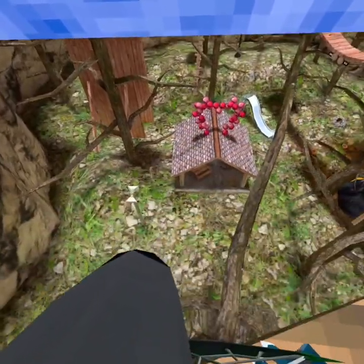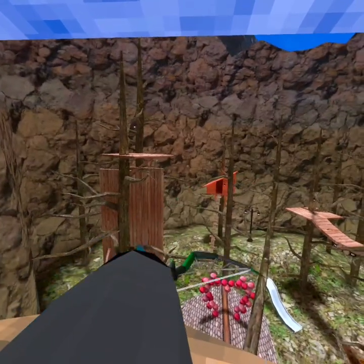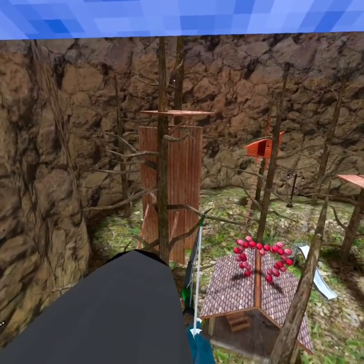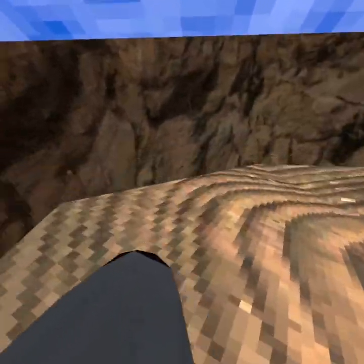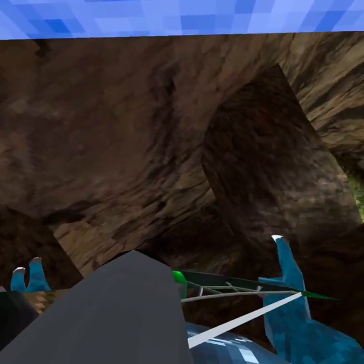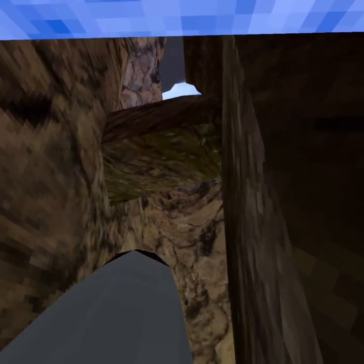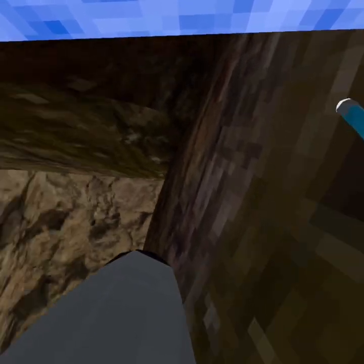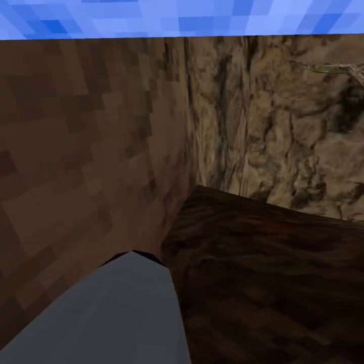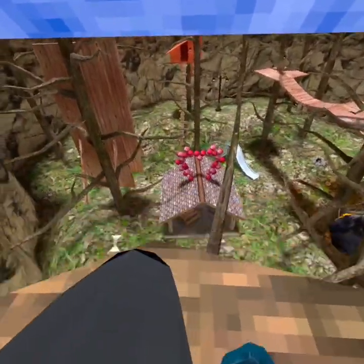Now for the next way — this one doesn't always work. There are only a few places it actually works. This is a way to get up the double walls over there, and the stump. What you want to do is go here, and just go back and forth, pushing up at an angle, until you're at the top. And there you go, that's the next way.